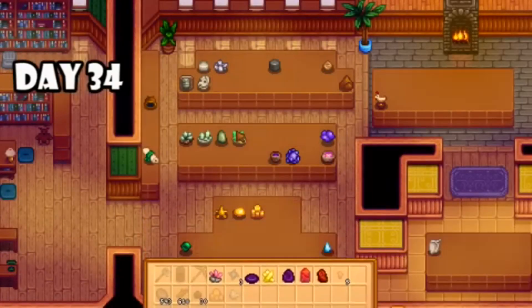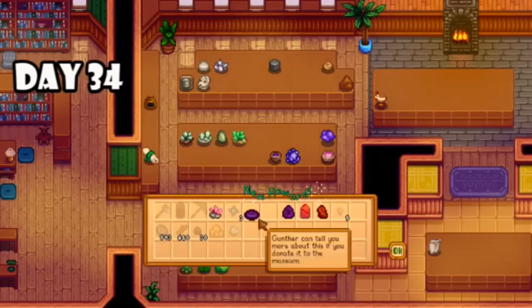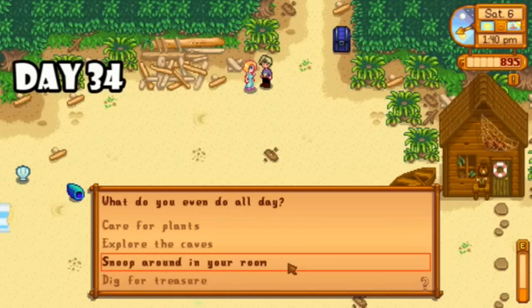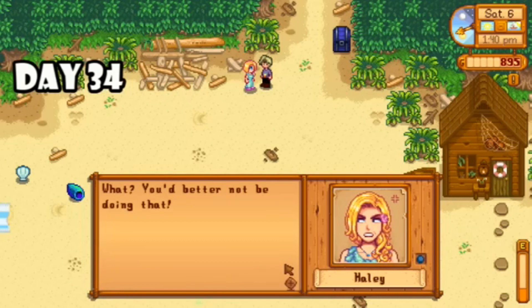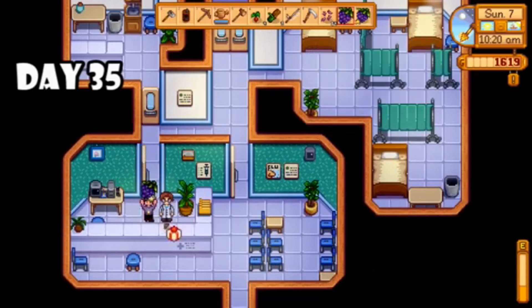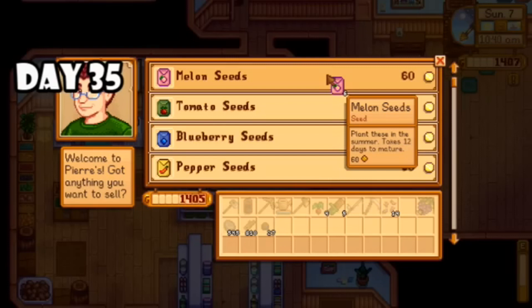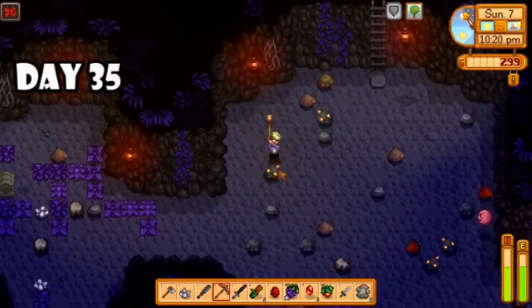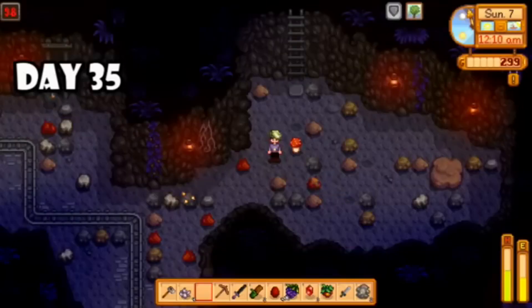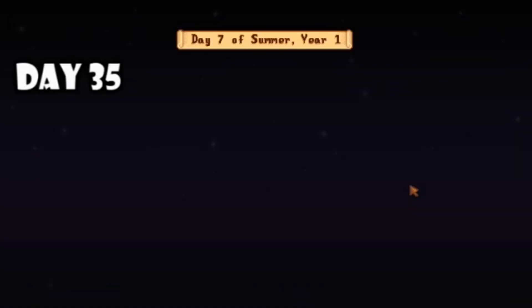I donated some more things to the museum, had quite a few geodes to break. I bantered with Haley on the beach, then collected all the beach forageables, and spent the rest of the day clearing up my farm, cutting down some trees, getting wood and stone. Day thirty-five was great — I started off completing a quest for Harvey by delivering him a grape, then bought a bunch of melon seeds. While waiting for my steel axe I went to the mines and found a new strong sword so I could finally throw out the club. I will not miss it.